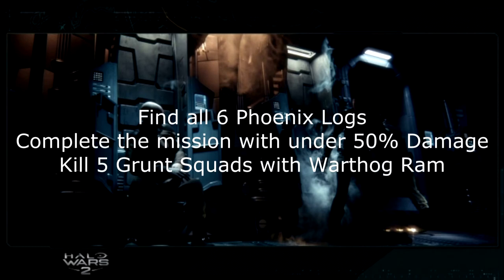The first mission is The Signal, and you need to do three things. First, find all six Phoenix Logs — they're all pretty much on the path you take to the base where you find Isabel and meet Atriox for the first time. Next, complete the mission with under 50% damage, so make sure your Warthog isn't damaged more than 50% by the end. Finally, kill five grunt squads with Warthog Ram using your Y ability — the Ram recharges very quickly in this mission, so it's fairly easy.